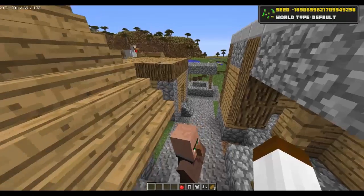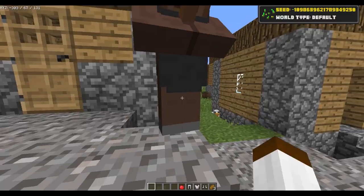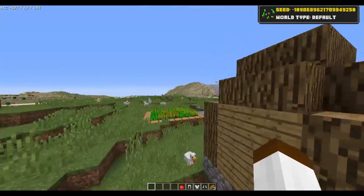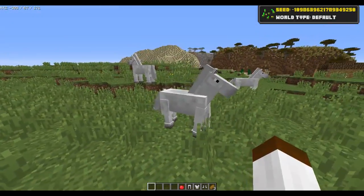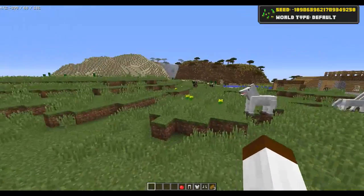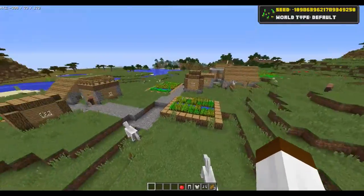You've got your villagers here to trade with as well. This blacksmith wants to give you some coal for an emerald, or some emeralds for a helmet. You also got yourself some chickens and some horses - they are different things. I loaded the seed 3 times: once there were donkeys, once horses, once black horses, once brown horses. They change from time to time, but you will get horses right at spawn.